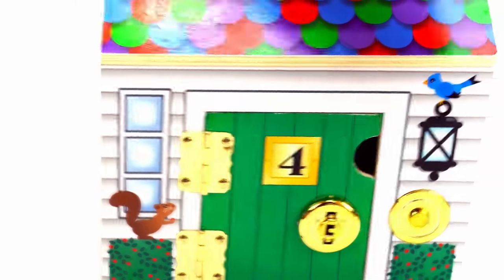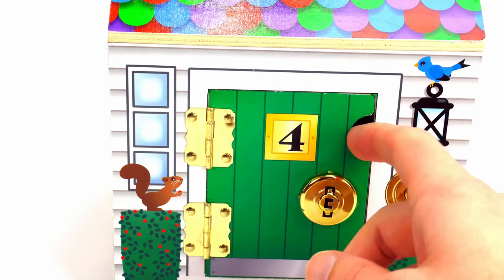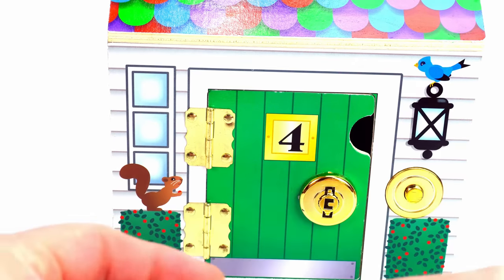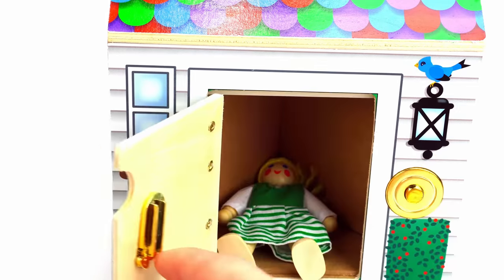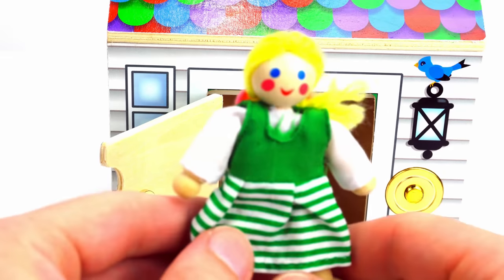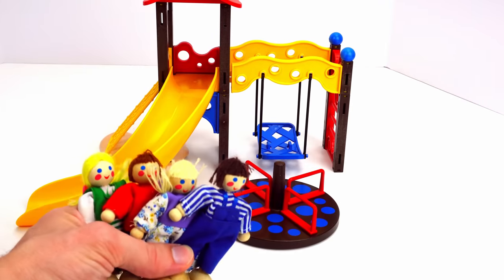Alright, let's go. Now for our last door. Who is behind the green number four? Let's ring the doorbell. Now let's use the number four key for the number four door. Look, it's Jane. Would you like to go play at the playground too? Sounds fun! Alright, let's go. Here come John, Evan, Jane, and Sarah to the playground.